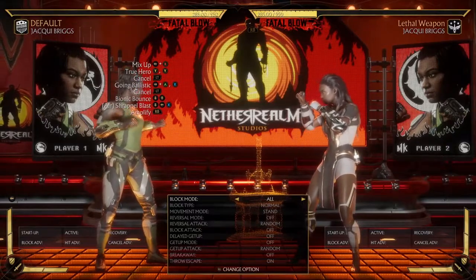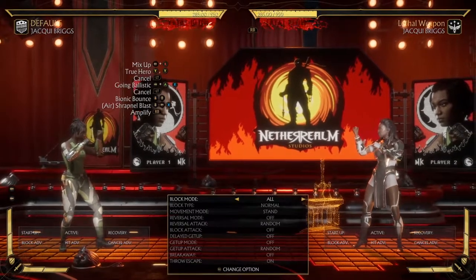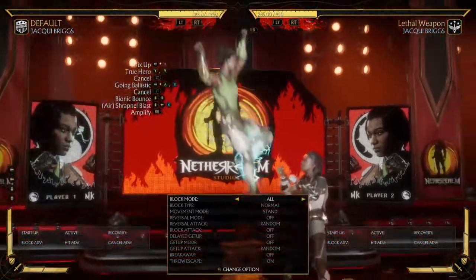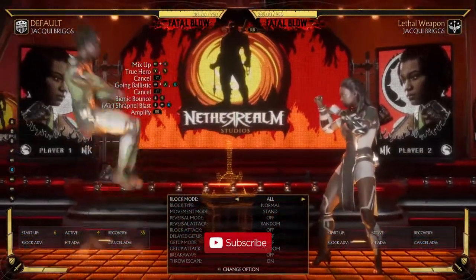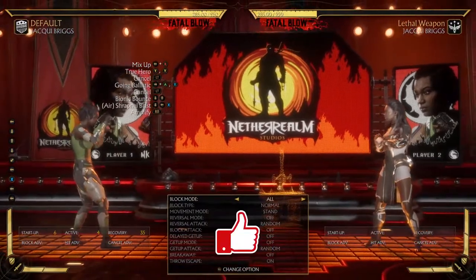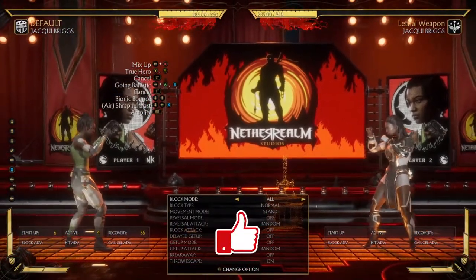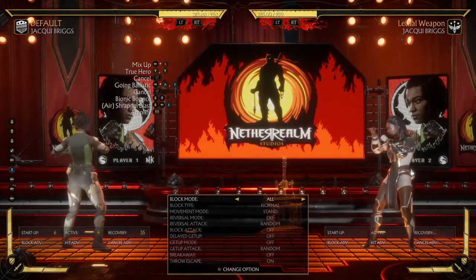Hello guys. I will tell you about another variation that I think is really good with Jacqui Briggs. The best custom variation for Jacqui Briggs is the one where she still has the bionic bounce and the air sharpener blast, but it's the modified one — the one that does chip damage to a big blue bubble. That's the best custom variation for Jacqui, and that's the one we've seen in tournaments, used by Tekken Master at the recent offline we play tournament.